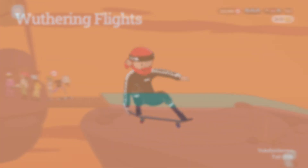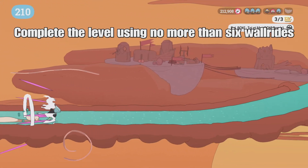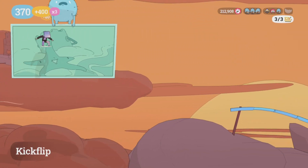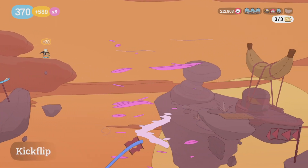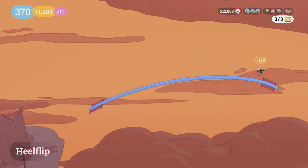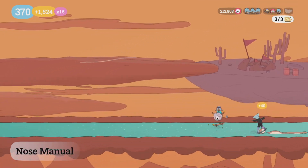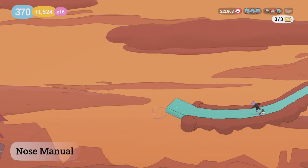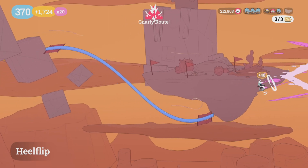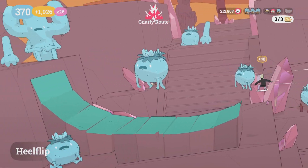Next up is Weathering Flights, where you have to complete the level using no more than six wall rides. The very first wall we come across we are just going to skip — you can clear it from rail to rail no problem. The next wall ride we are going to use because you cannot clear that gap without it. You're going to skip to the low rail here because the high rail takes you to wall rides you can't use, so go low and take the gnarly route.